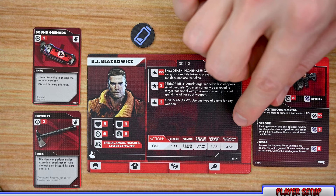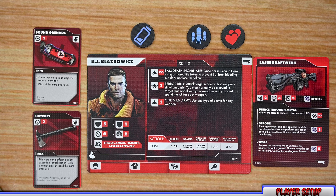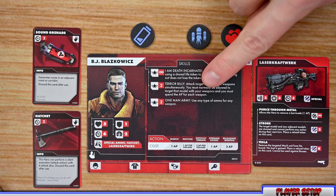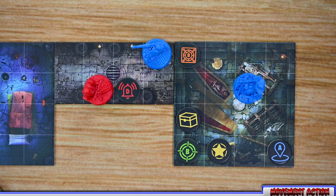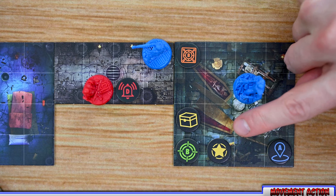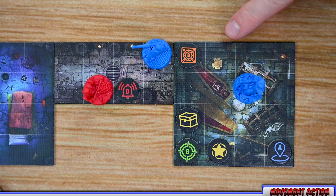Once you've spent all your action points or choose to stop, the next step is to remove any fatigue token from the previous turn. Then, if you are in a room with another model — friendly or enemy — you also generate noise. The first action I'll cover is the move action: each action point spent allows you to move from your space to an adjacent space, including all eight surrounding spaces both orthogonally and diagonally.